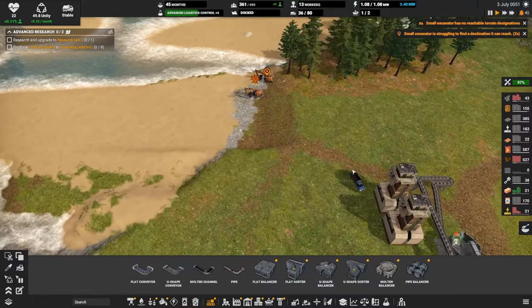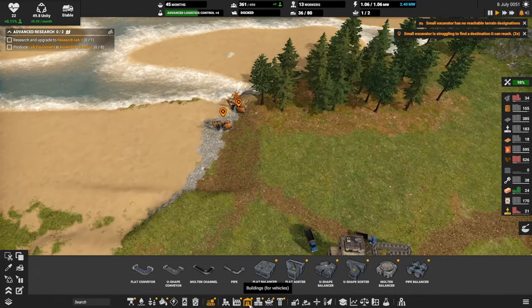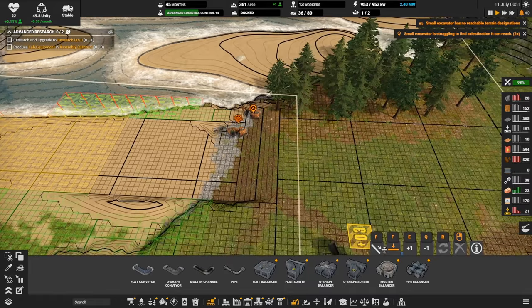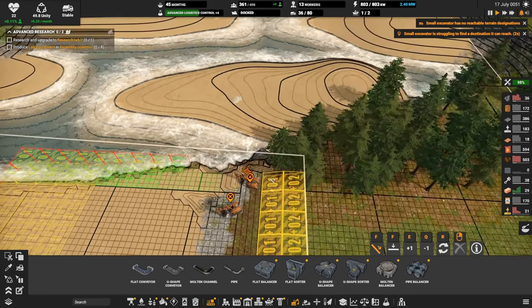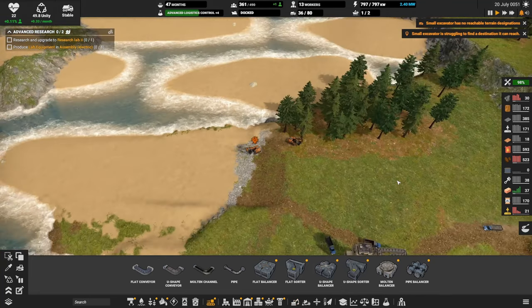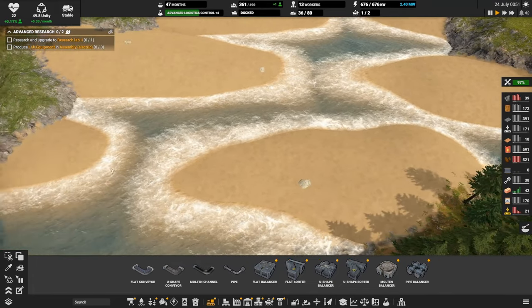Small excavator has no reachable terrain designations. I don't want to level this off but I want these trees out of my way. Before we do it let's take this back again — basically just moving this ramp further and further back, just to mine some dirt and keep the fill effort going. Hopefully once these trees get taken out we can start maybe flattening out this sand and using that as well.